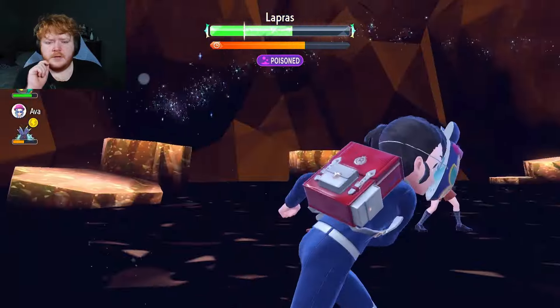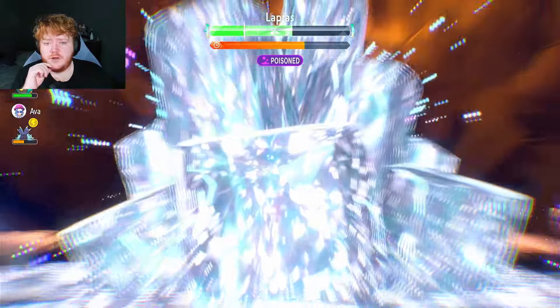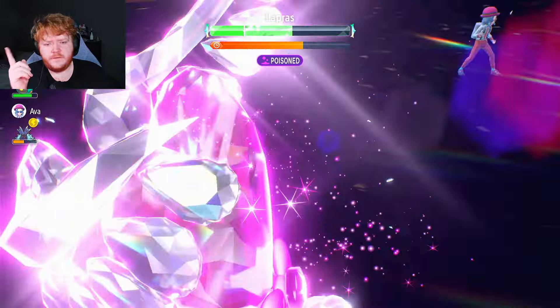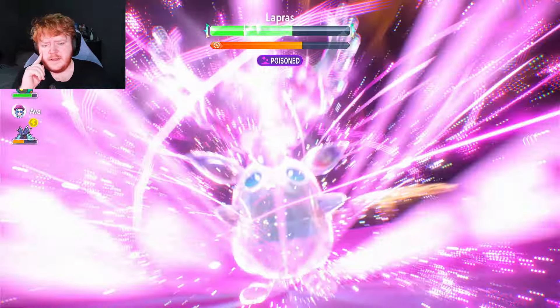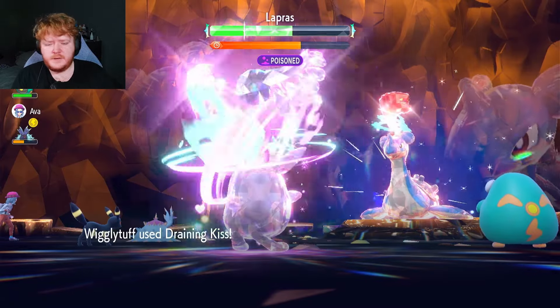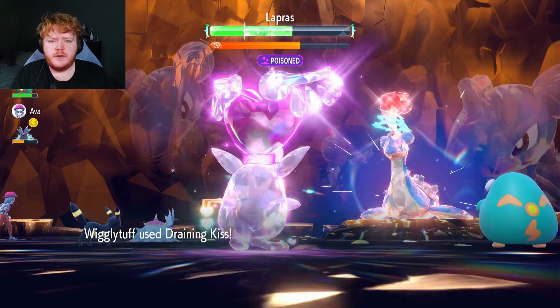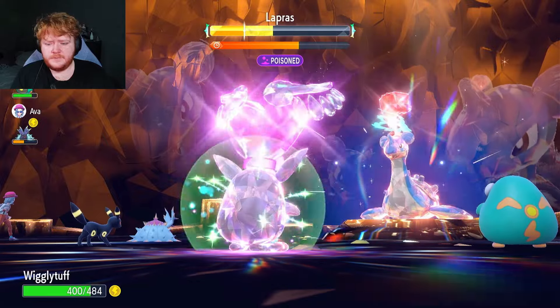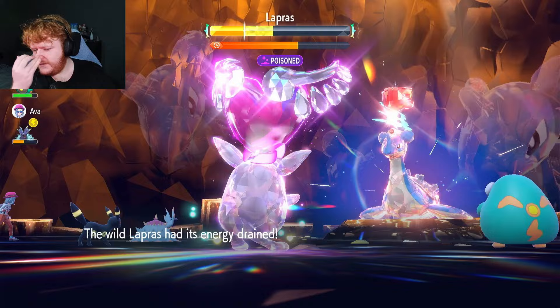It puts its shield up and gets rid of the paralysis, then gets poisoned straight away by Toxapex's effect — hilarious! Now we're going to Terastallize into our fairy type and do a lot more damage. This will be our fifth use I think, because we used Draining Kiss by accident before Terastallizing, so it'll be at 180 power. Great damage and we get all our health back.